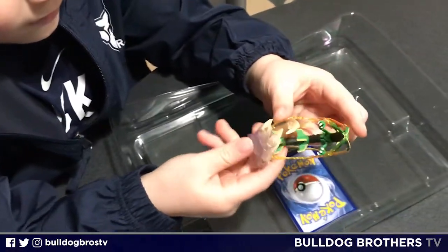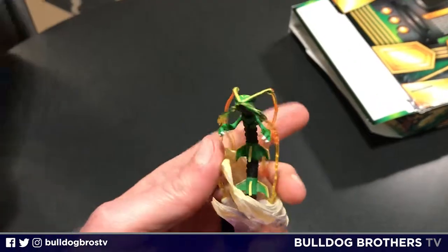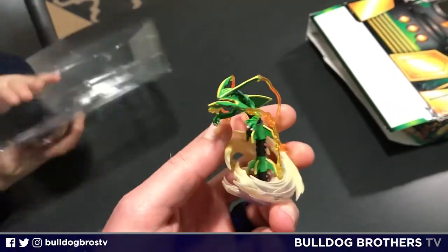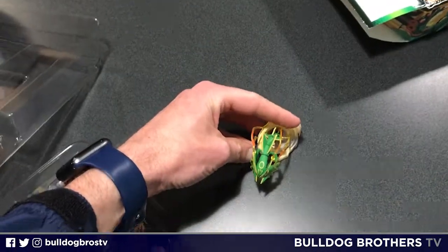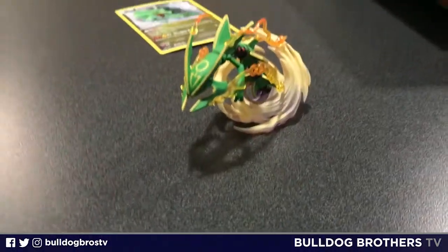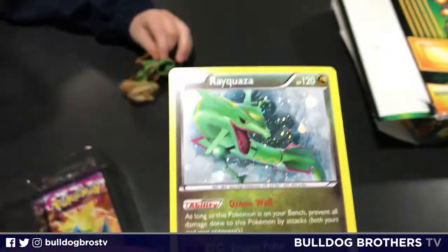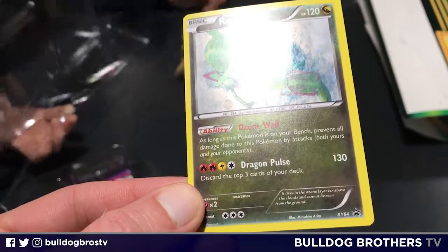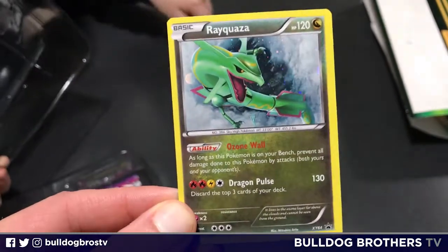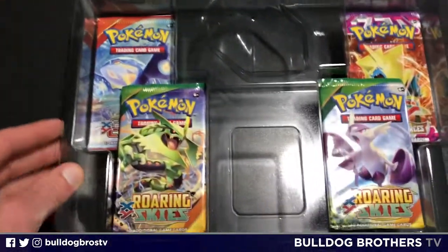Some figures are pretty plain or generic, but this one they kind of spared no expense — a lot of detail on this crazy snake dragon thing. Does he stand up on his own? Yeah, he does, kind of. So this is Rayquaza, and here is the black star promo — the holographic Rayquaza, Pokemon XY 64 black star promo to be exact.